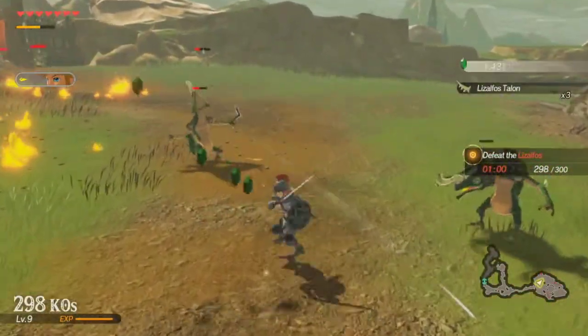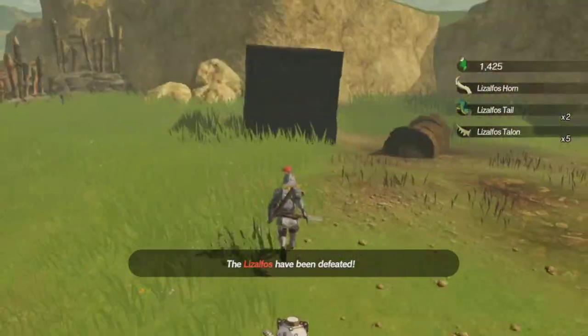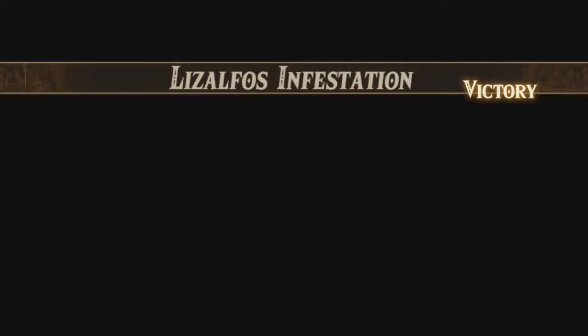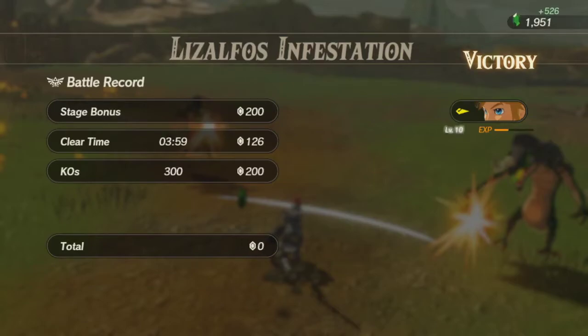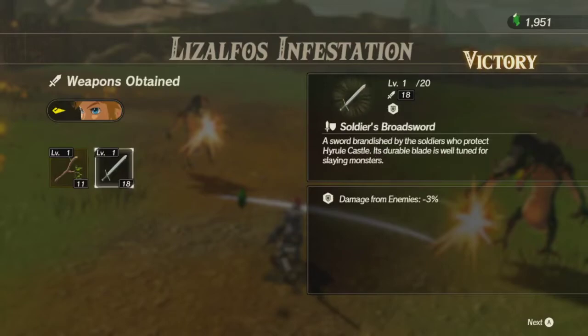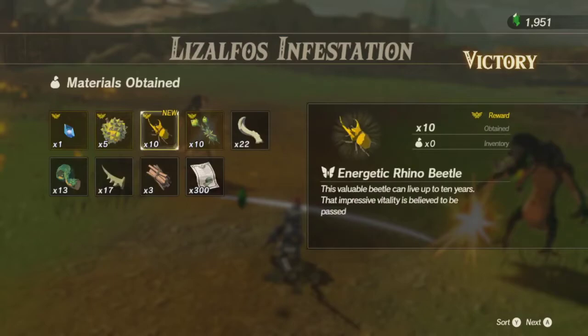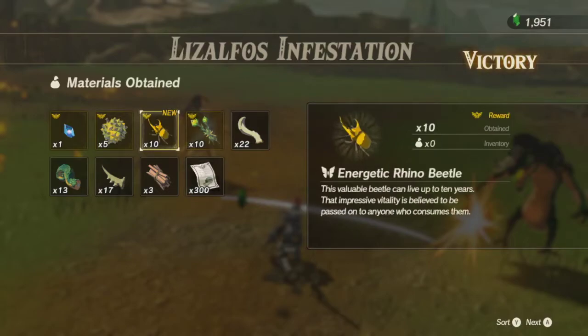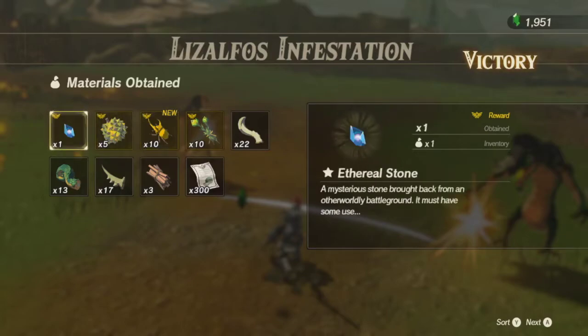I did get it — I probably should have broken open that one but wasn't quite sure how many rupees I was getting. Special attack damage. I got ten of these, meaning I only need about three more — I forget how many beetles I actually needed.